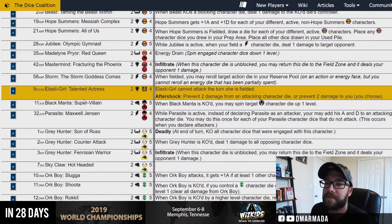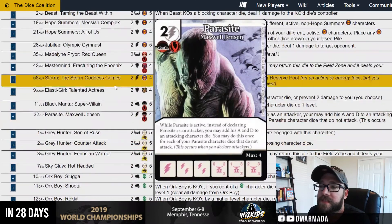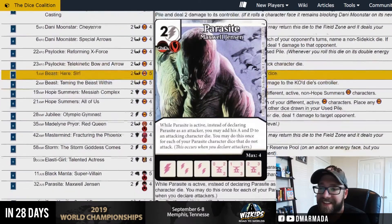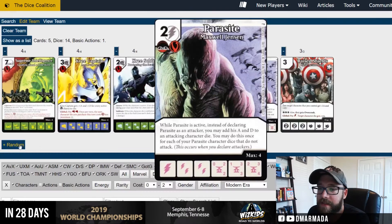What is the point of the team? More infiltrate with villains. If we're pushing overcrush damage, Parasite just adds to that and he's a villain. I'll do it — and you can complain in the comments that I've added Parasite again.